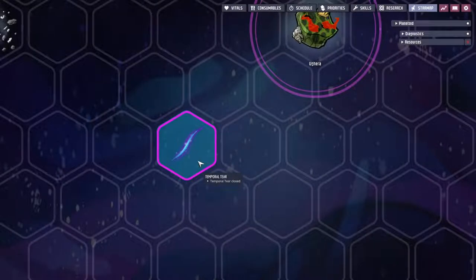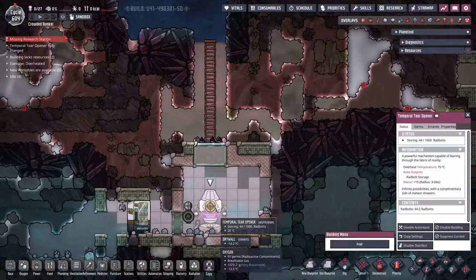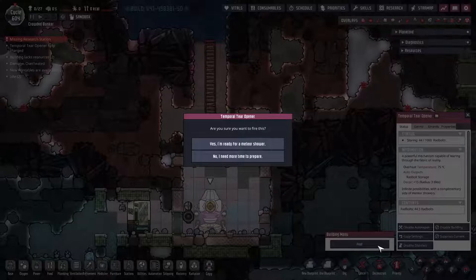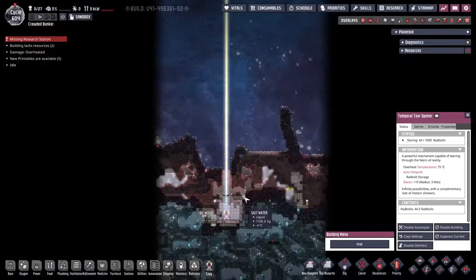In the Spaced Out DLC, the tear is found as a space point of interest, and any rocket with enough range can be sent to it. But first it must be unlocked using the temporal tear opener found on the outer frozen planetoid. This requires you to have activated printing pods on 5 planetoids, and it needs direct line of sight to space, 3 tiles wide. A total of 10,000 radboxes are needed to unlock it, which then gives the option when selected. Beware that doing this will start periodic meteor showers on this planetoid, so prepare with bunker doors and tiles appropriately.